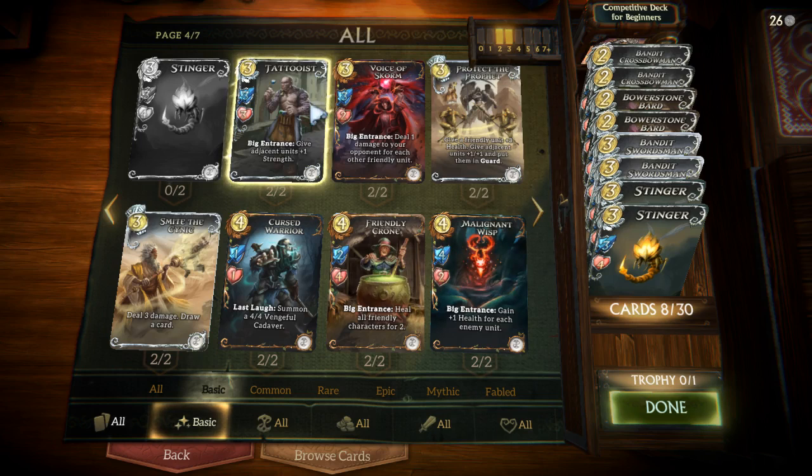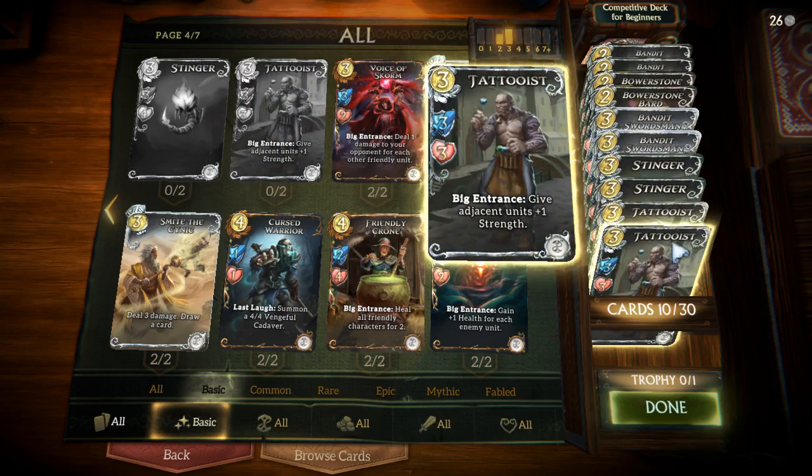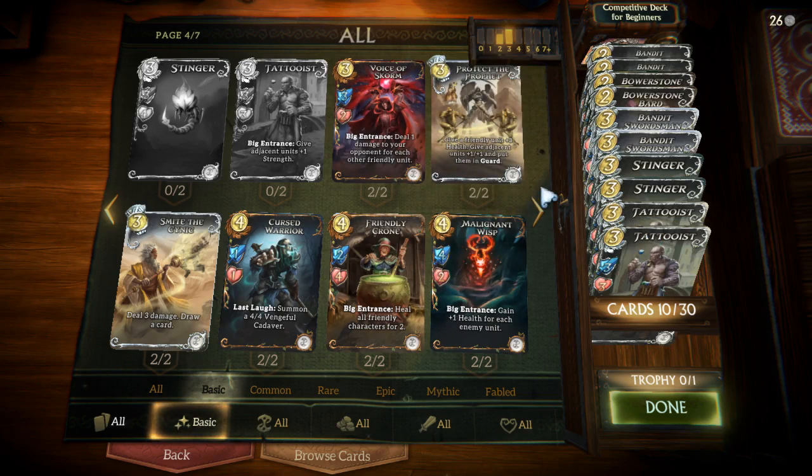Similarly, the Stinger is very similar to the Bandit Swordsman but with a slightly different stat distribution — 3/4 instead. These can go into pretty much any deck, and if you get them in your opening hand you have a great solid first-turn play to dictate the tempo. Another useful basic card is Tattooist — slightly worse in stats but with a useful entrance effect that lets you buff the strength of adjacent units. It can still be played as a 3/4 on the first turn and its big entrance effect can be very useful later on to help you trade more effectively against the opponent's units.